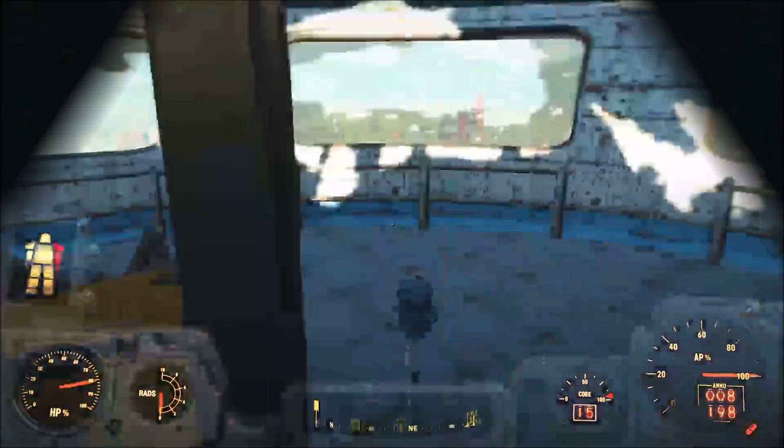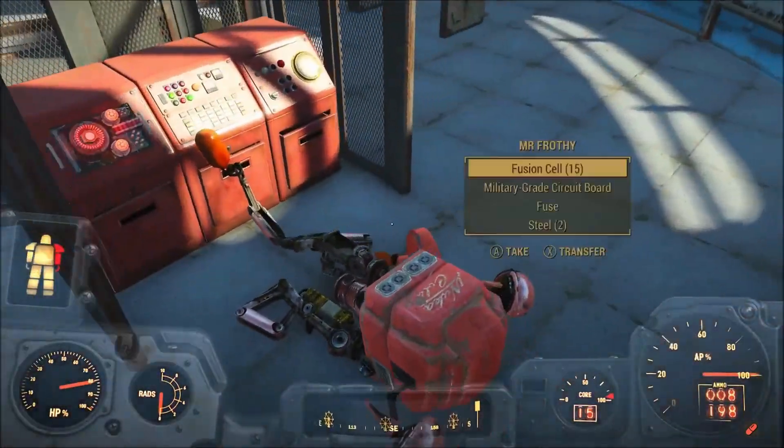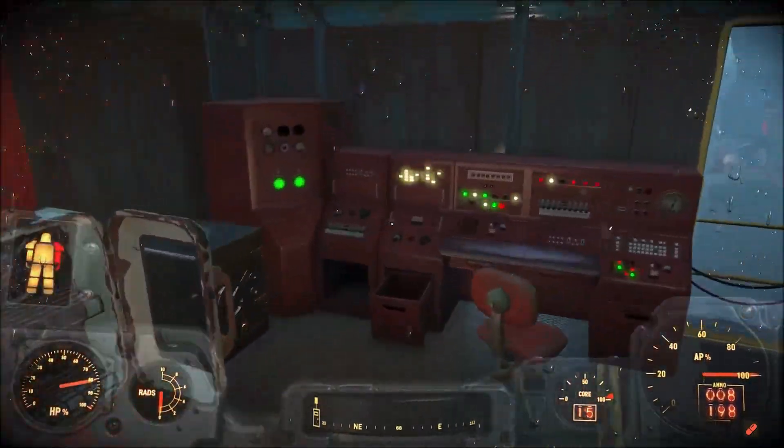There are some good guides out there on how to find them, however you will likely get stuck on the last one which is at the top of the star control tower. This last one actually requires you to power up the whole of the park which can only be done through the power play quest.